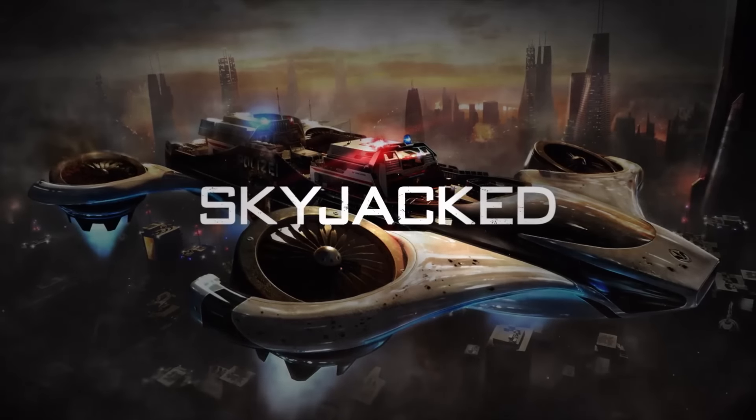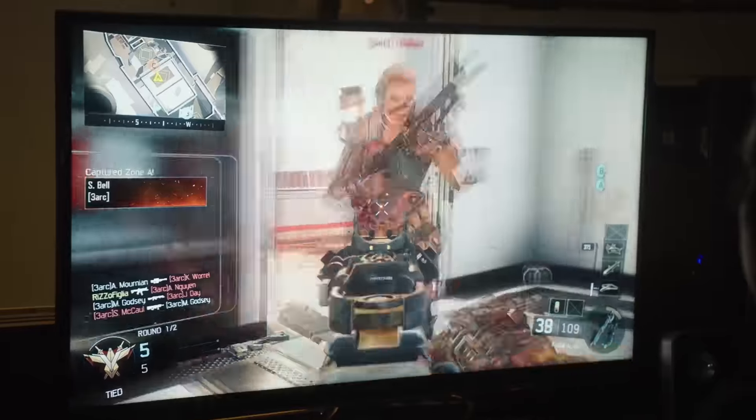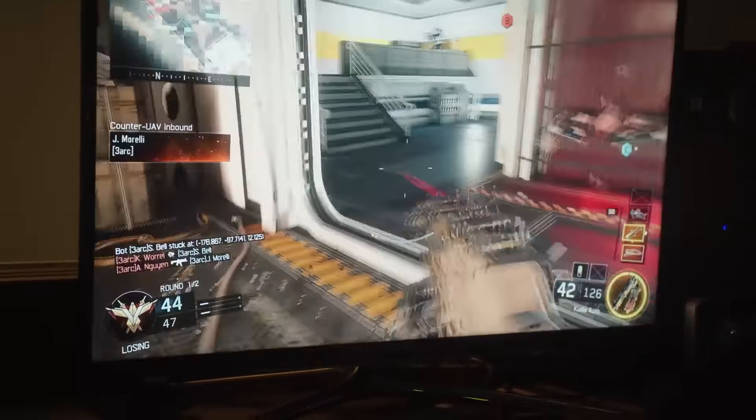The map I'm most excited about in Awakening is Skyjacked, which is a reimagining of Hijacked from Black Ops 2. It's fast, frenetic, and chaotic — a different twist on the original because of all the core movement opportunities built into the map. It's just very exciting. It was a fun map for us to bring back.